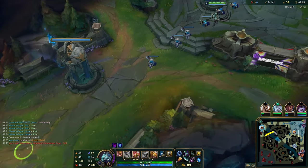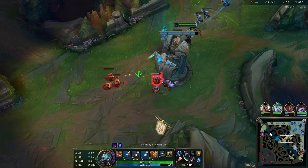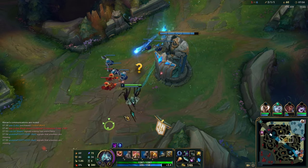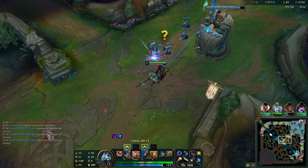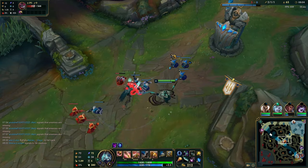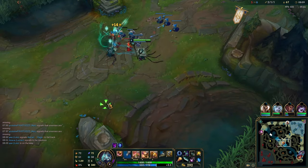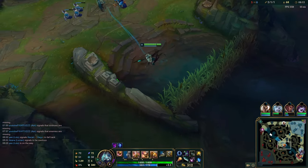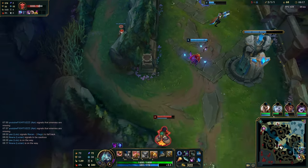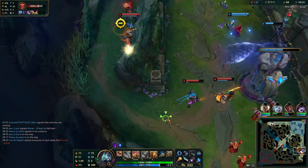Always shove your lane after killing your laner before going to any objective or helping a teammate — push the wave, then recall. Instead of recalling immediately I walked up to check the river play, contributed a little, and got a good base timer off. That's really important on Azir because you don't have much mana in the early game. If you take a bad base while on a freeze it's very hard to unfreeze, so be selfish — you are Azir, you are the main carry.